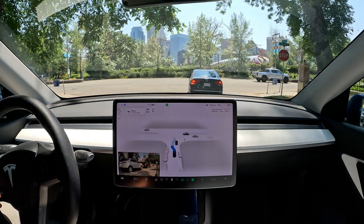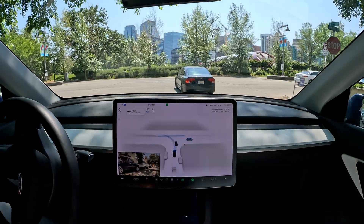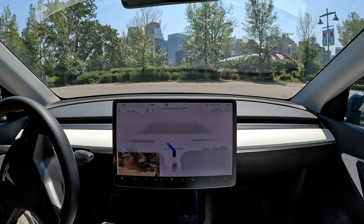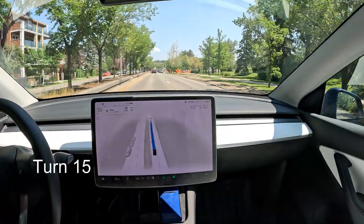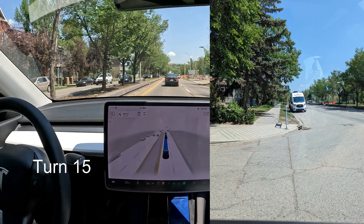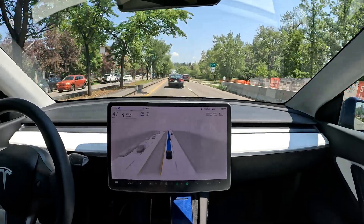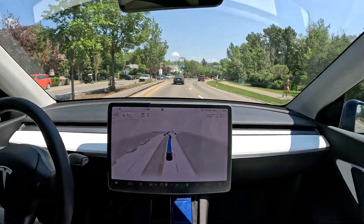It took a lot of swerving to get to the beginning of this intersection. Here's the stop — it stops and then creeps forward. Once it's clear it just commits. We'll probably do one last one. This is pretty much it: it does the unprotected left very well when there's no traffic, but when there is traffic it's kind of all over the place.